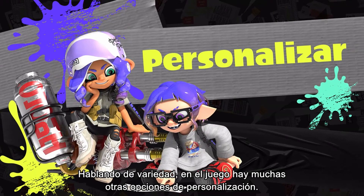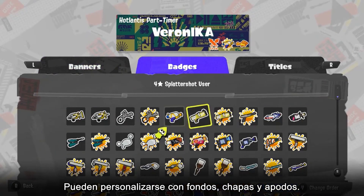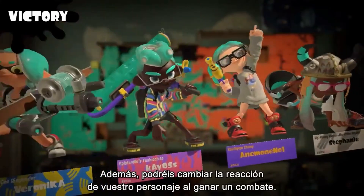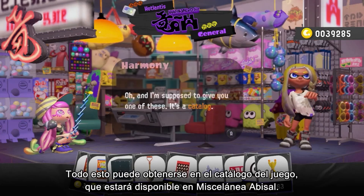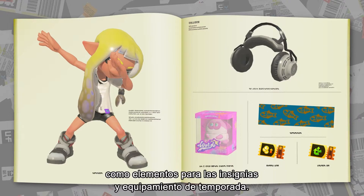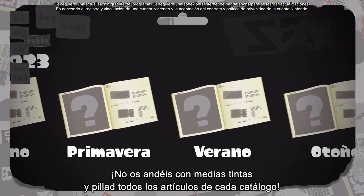There are plenty of other customization features as well. When battles start, splash tags appear — they can be customized with a banner, badge, and title. Additionally, you can change the emote your character performs when you win a battle. All of these can be obtained via the in-game catalog at Hotlantis. By using points earned from battles, you can unlock various items like stuff for splash tags and seasonal gear. Following launch, a new catalog is planned every three months for two years.